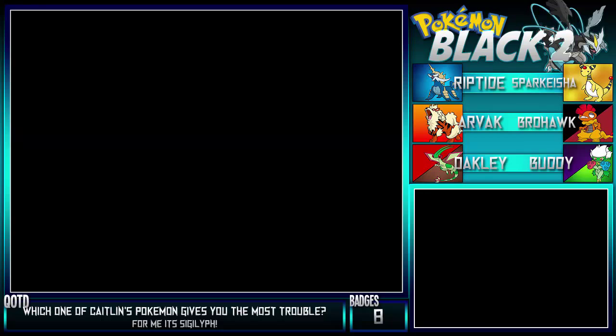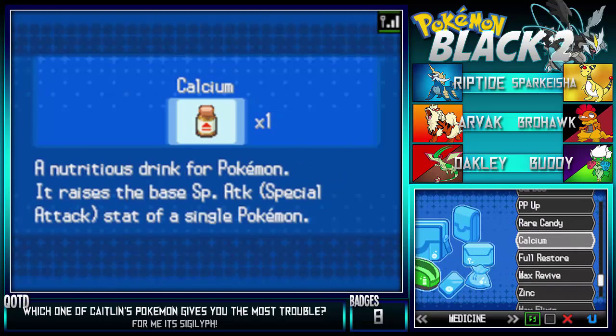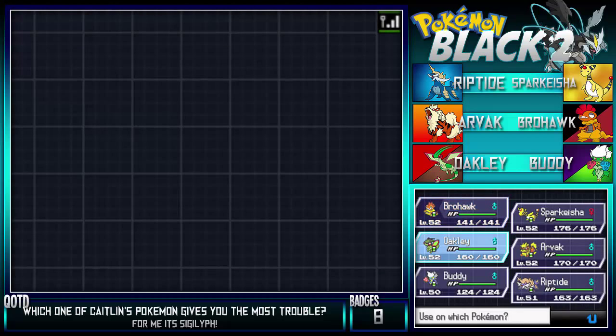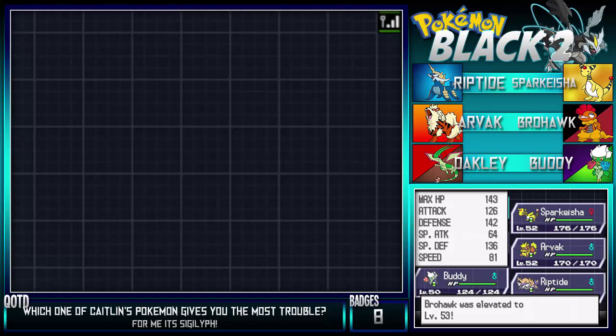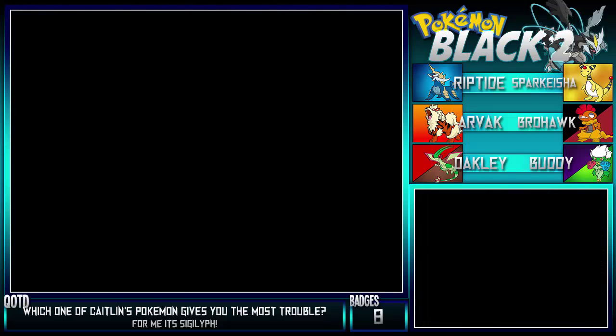I'm going to go ahead and give some Rare Candies because I feel like that could be a little useful. We have three Rare Candies. Who is lacking a little bit? I think I want to battle the Psychic one next. So I'm going to go ahead and give one to you, one to you, and one to Buddy to keep him leveled up. So that works.